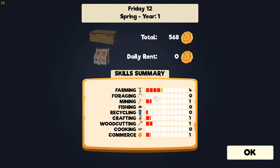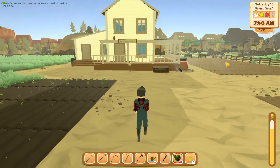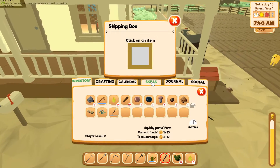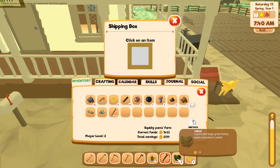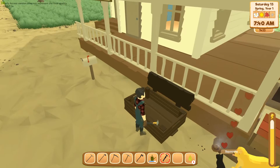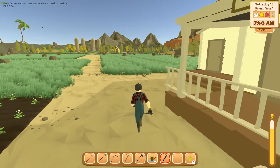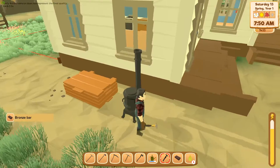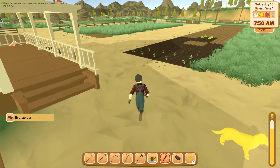I didn't level up in mining — wow, I thought I would have. 16 lettuce — let's see how much this sells for. 1224 coins, okay. Now let's check on this bronze bar. One bronze bar, let's see what it sells for.